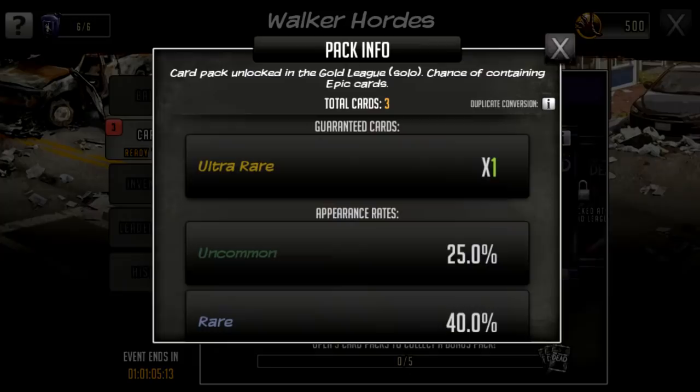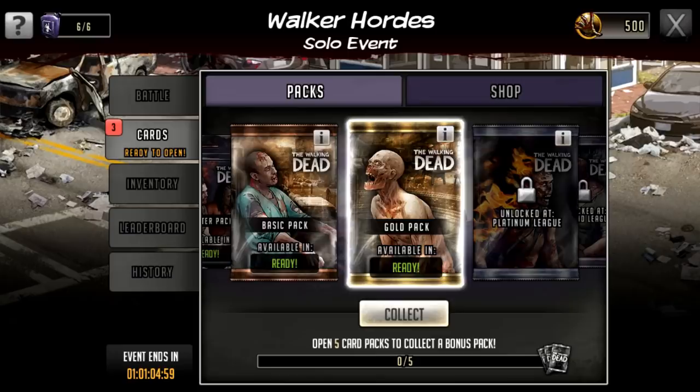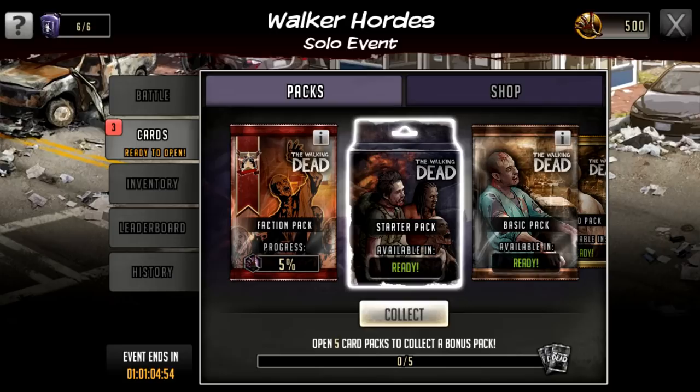So if you're in an active faction you'll be getting free packs quite consistently; if you're in a less active faction you'll get them less consistently. For all the other packs it does show the odds — it's from uncommon to legendary. In the starter pack there is one card guaranteed to be rare; in the next pack one card is guaranteed to be ultra rare and it goes up to epic; in the platinum pack one card is guaranteed ultra rare going up to legendary; and in diamond it's similar with slightly better odds.